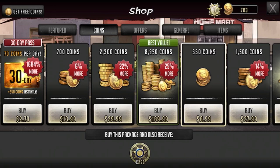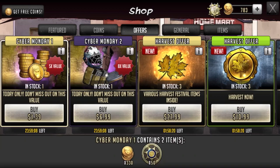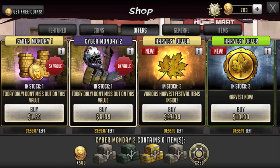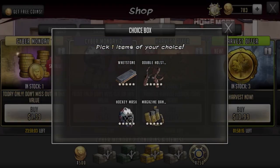And when compared to the best value of 8,250 coins for $140, the difference is astounding — the ratio becomes just 59 coins per dollar spent. Even this other Cyber Monday deal at $6.99 per 500 coins is a much better price, still giving you 71 coins per dollar spent.